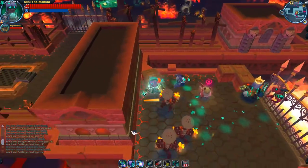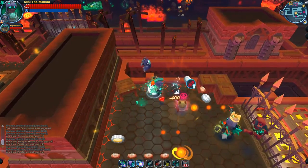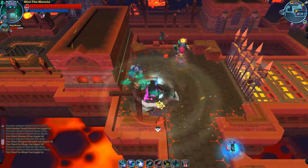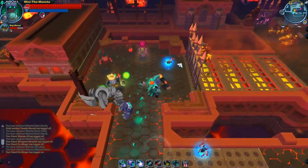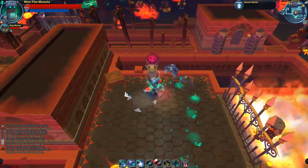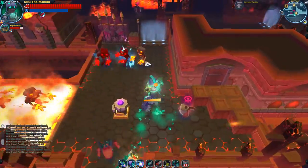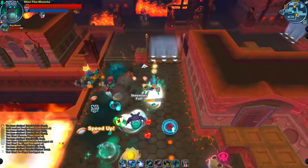Everything here dies pretty much easily with one charge and then a hammer combo. I just like freeing up the Trojan instantly. Normally it's nice to free him up, let him charge to dash towards you or use his regular attack, and then you deal with the Trojan by charging it behind his back. You can easily do it with Voltage charges if you angle them a bit differently — I'll demonstrate that in the next room.